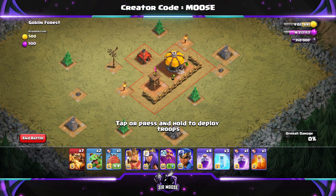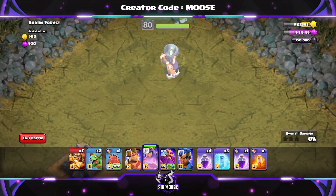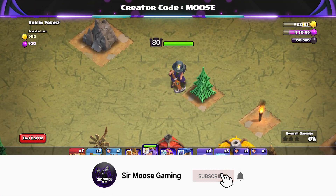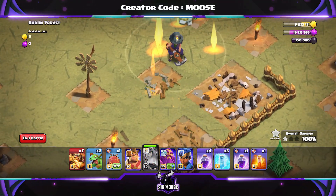And here's the Queen. We've given the Queen quite a tough test here to try and three-star this base. I'm only joking. And she is sort of just hopping along there and going to take out the base. No, we don't even need the Super Dragons now.